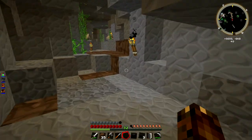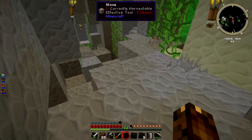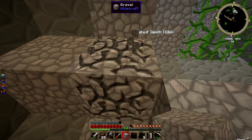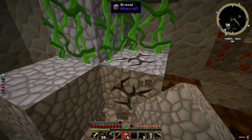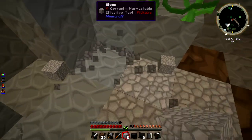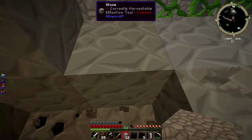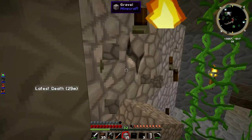Maybe somewhere up here. There's dirt - I thought that was gravel. There's gravel here. Do I have a shovel? No. Damn it, I thought I had a shovel. Get the gravel. I apologize if you're watching this and saying, oh god, he's a complete noob. I've never really used Tinker's Construct before, so I'm kind of new to it.